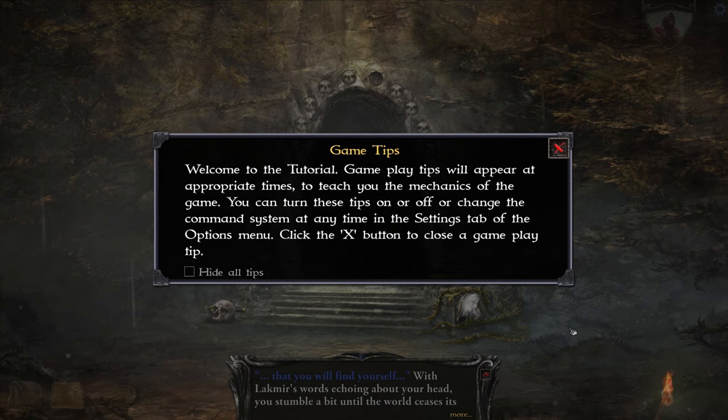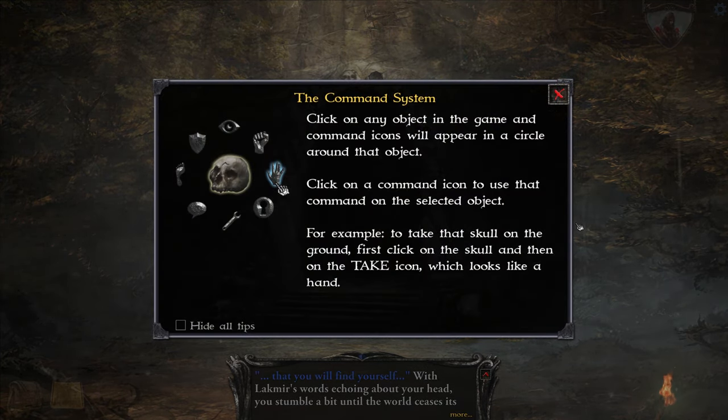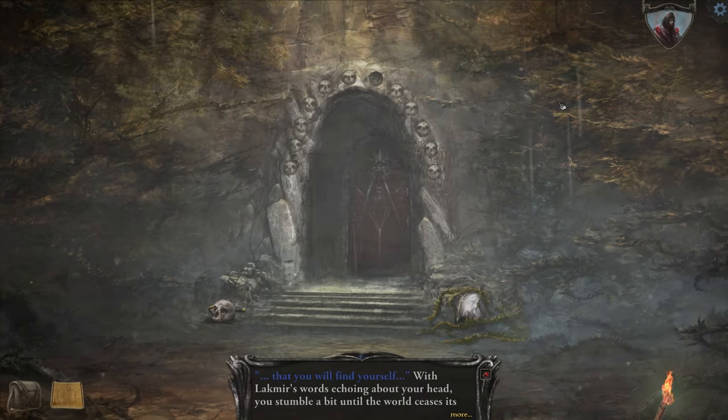Welcome to the tutorial. Gameplay tips will appear at appropriate times to teach you the mechanics of the game. You can turn these tips on or off, or change the command system at any time in the settings. This is a point-and-click sort of adventure — it's not like we move around the world like in action games. You click on any object in the game and command icons appear in a circle around that object. I think you can also hit the keyboard — T for take, E for eat and stuff like that.